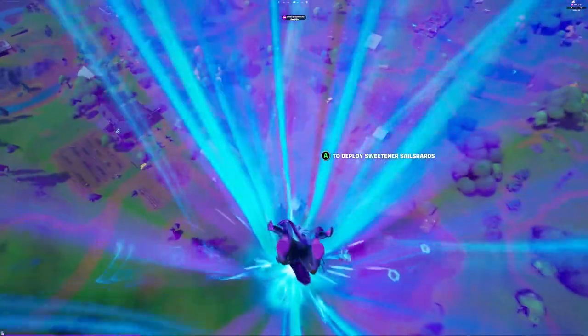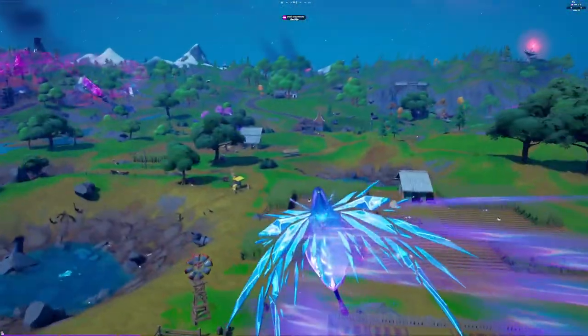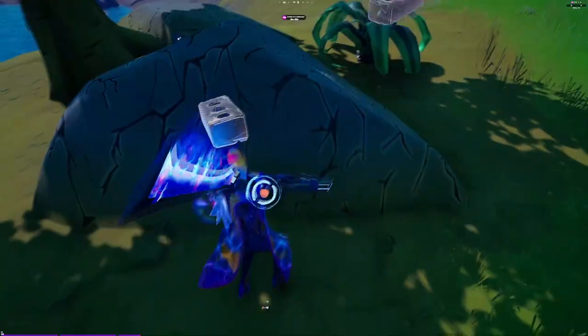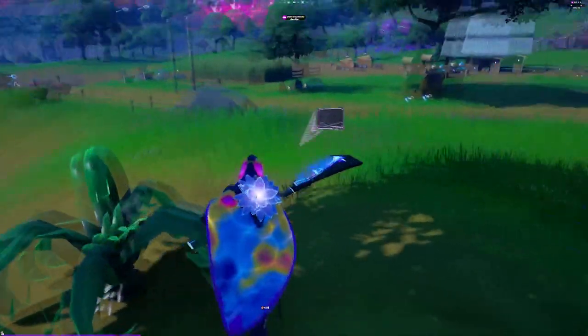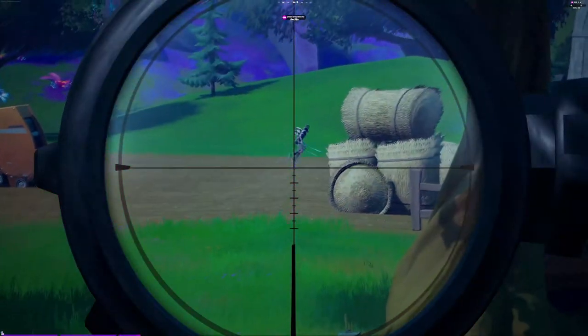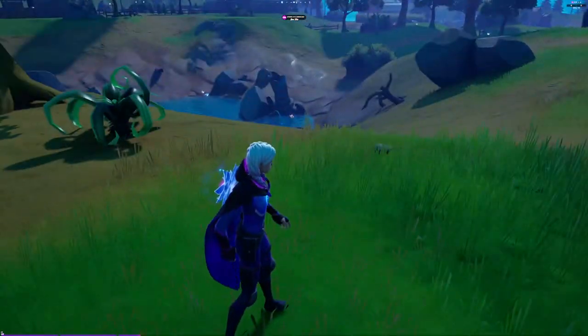The first combo is going to be for Tauren in mainly her Sideways Warrior Style. I paired her with the Infinite Bloom Back Bling, the Warp Wave Contrail, and Sweetener Sail Shards Glider. Then I also used the Fusion Scythe Harvesting Tool and the Fiend Wrap. Overall, I think it looks pretty good and it sort of even works with her default or normal appearance too.